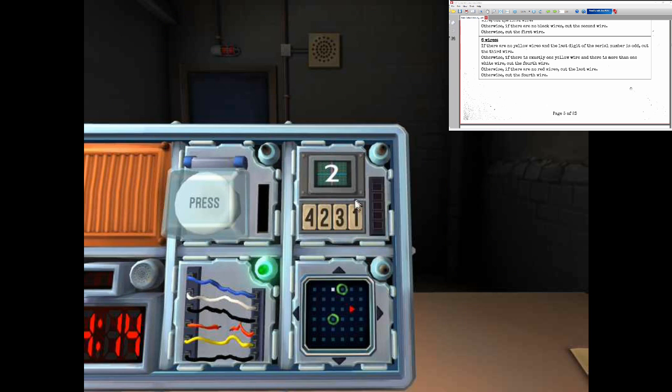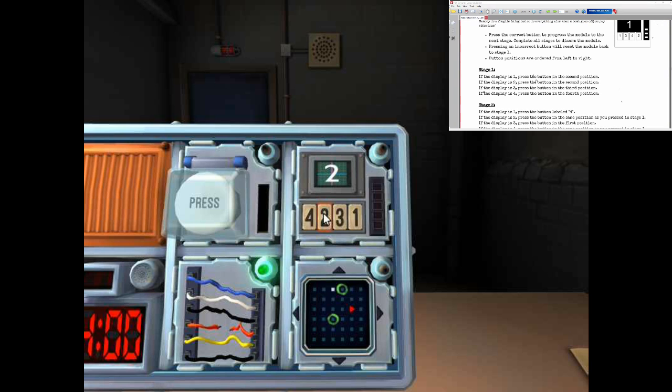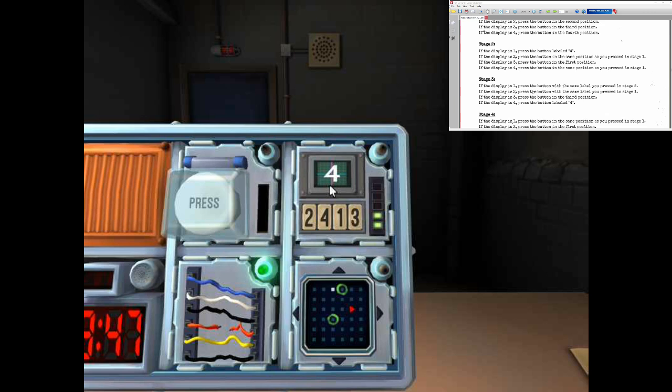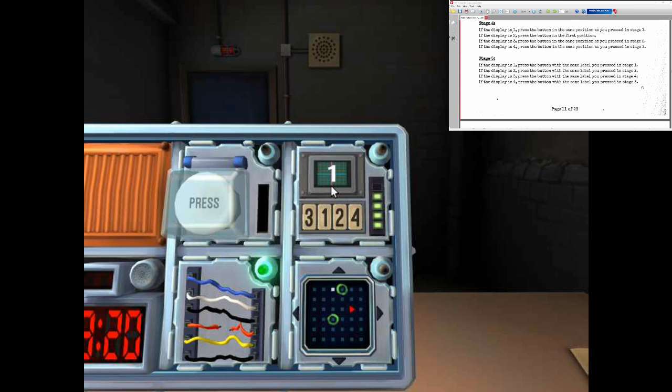Disarmed! Got the memory one. Okay, number says two — press the second button. Okay, that's two. Number says one — press the button labeled four. Okay, four. Number says four — press the button labeled four. Okay, got four again. Number says one — press the button in the same position as in stage one — second position. And last one's one — press the button with the same label you pressed in stage one. Crap, that was four.